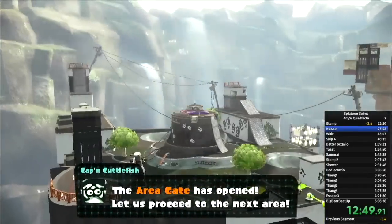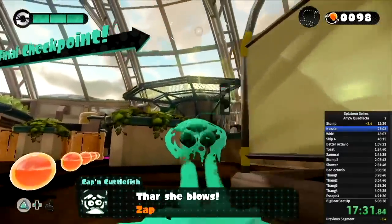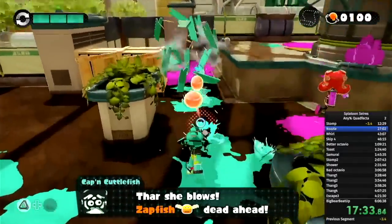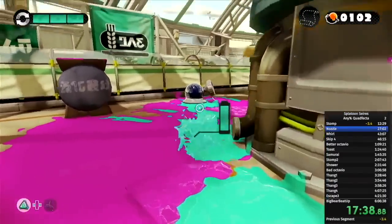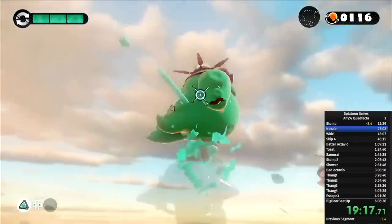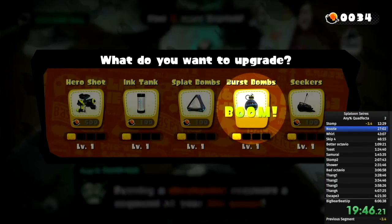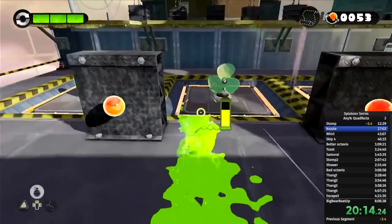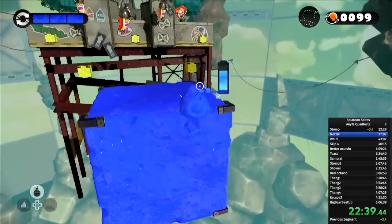Now we move on to World 2 where at the end of level 8 you can throw a bomb to break open the Zapfish bubble in just a way that makes an Octoling passing by hit the Zapfish and finish the level for you — but I messed it up in my run. You can also throw a bomb at the end of level 9 to kill the Octostriker quicker.